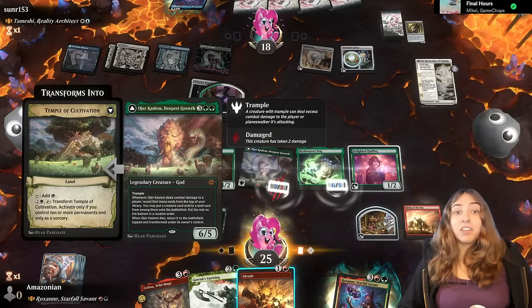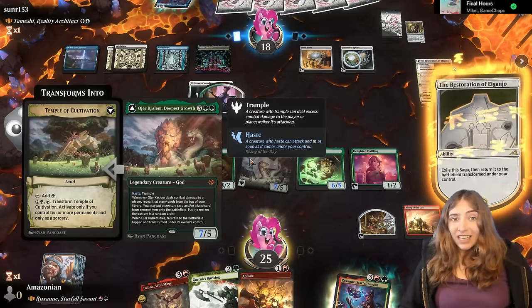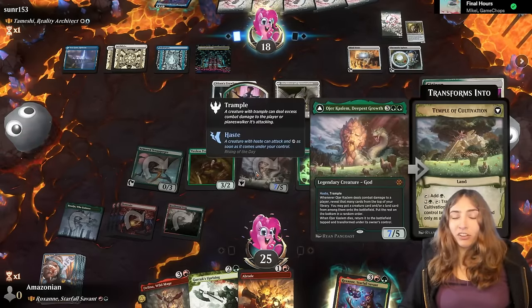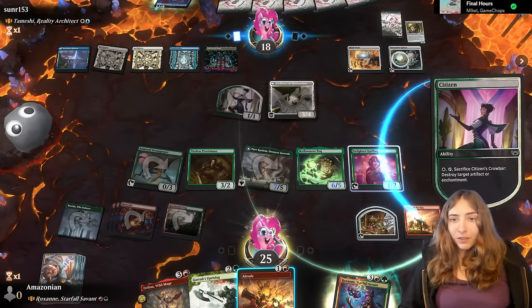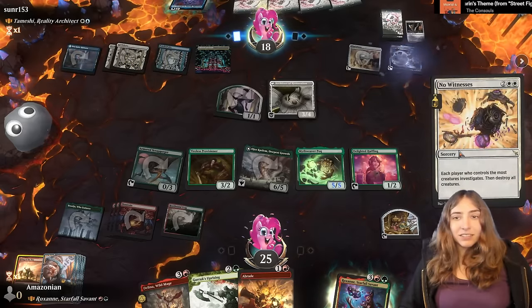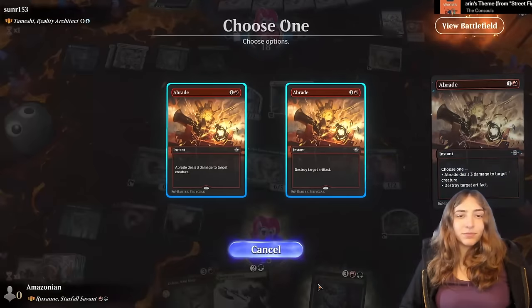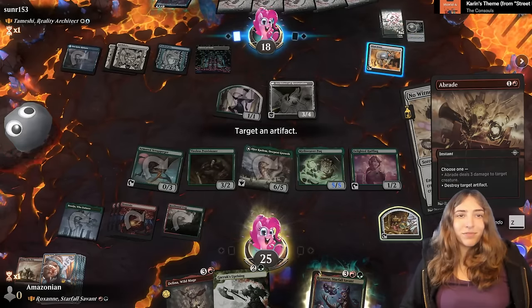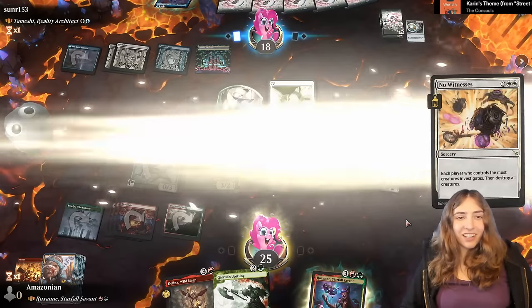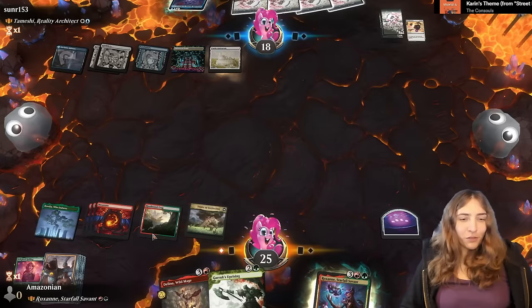If Oyer Kaslam dies, she actually comes back as her front face and a land. It's one of these combos — if they destroy both of them at the same time this doesn't work, but if they just kill Kaslam with Pox on the battlefield, it gets sillier. So they're destroying Rising of the Day — that is very fair. We just get this back as the backside — still fine with me.